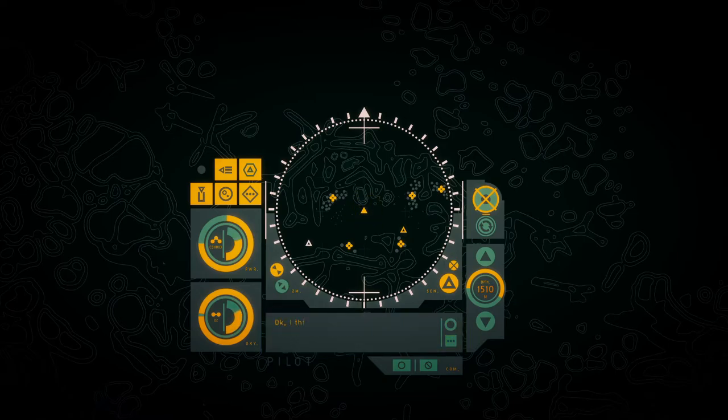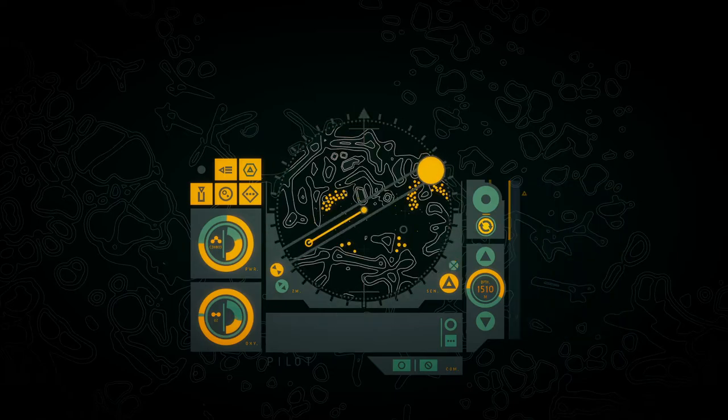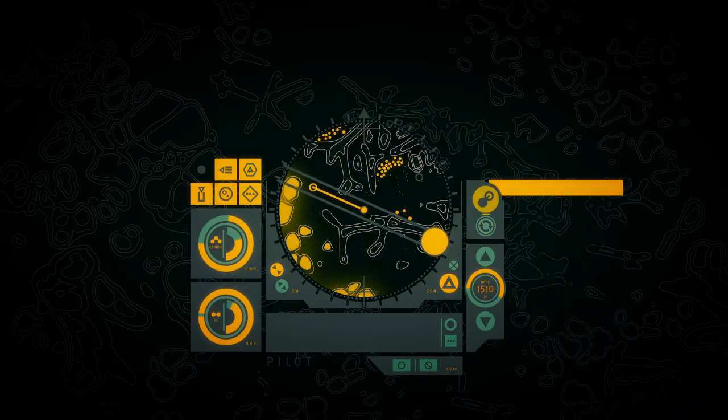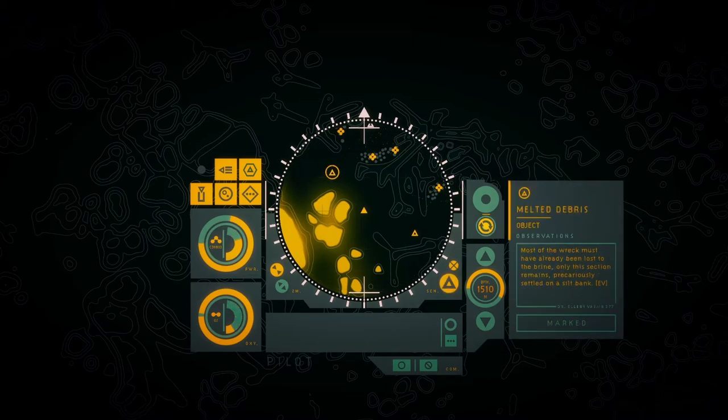Let's see if we can get it opened. It's open, but there's not much here. Wait — this cutting torch looks clean enough. With a little work this would be useful. Is this compatible? Hard to tell. Looks compatible with this suit though. I'll start and see what I can do with it when we get back to base. The plates of the wreck buckle and bow outwards here, away from some huge interior force. The craters clustered around the vessel suggest an explosive force of some considerable magnitude. Most of the wreck must have already been lost to the brine, only this section remains precariously settled on a sealed bank.